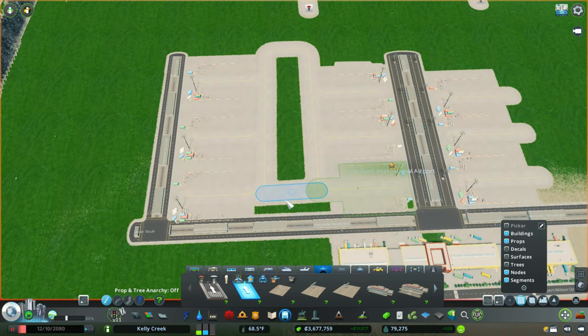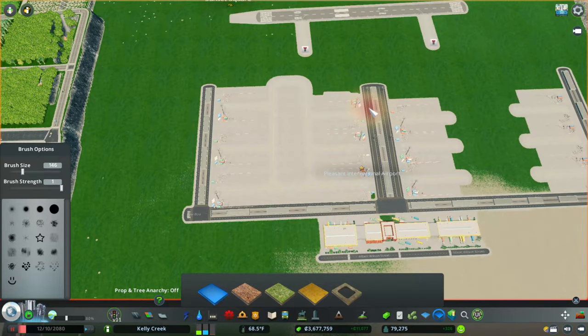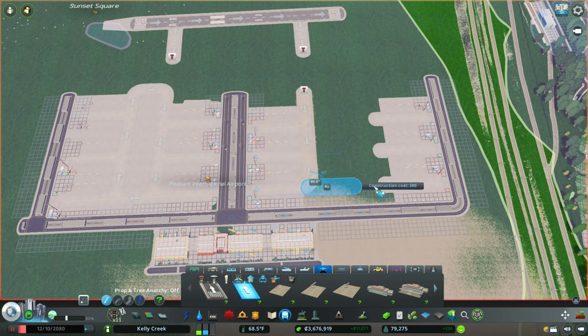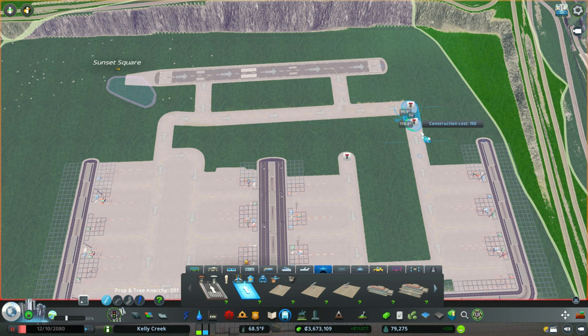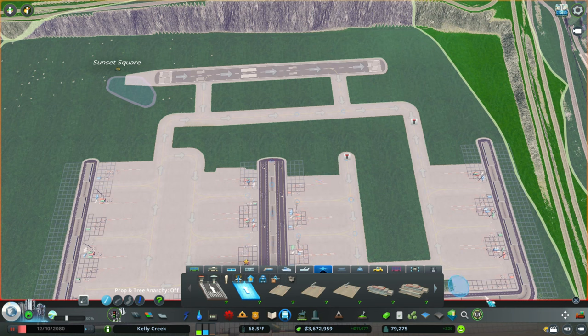I'm going to use the move-it tool to align the nodes, and also use the surface painter to paint that right in so it looks like one giant concrete slab. Let's go back to the other side and do literally the same thing — just go down and connect everything straight across. Now that we have everything straight across, we somehow need to get a one-way road all the way down here. If you do have the movement mod, I highly suggest using it to adjust the nodes — just move this one slightly downward so it looks a little better. All right, so we have our one-way road. We wanted everything going to the left because that's how planes get out of here.